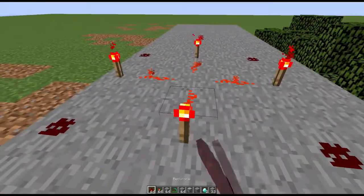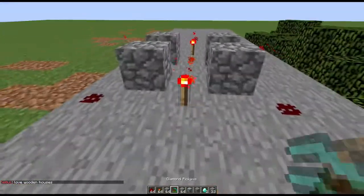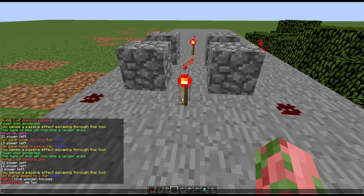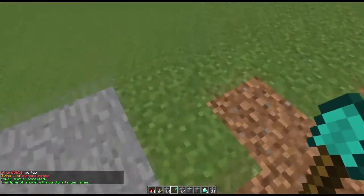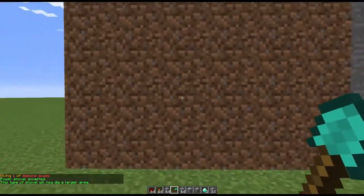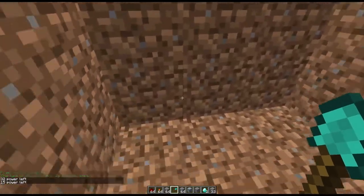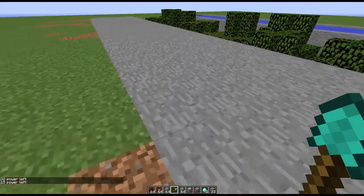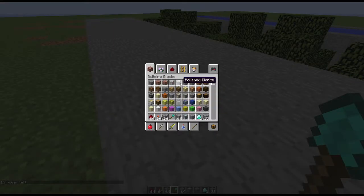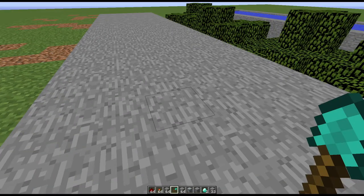These are called tool runes. There are runes depending on many things. The power shovel, once accepted, will now dig in a large area — it destroys all the dirt at once. This also works with gravel, sand, possibly clay, and everything else a shovel works well with.